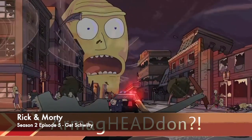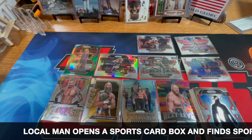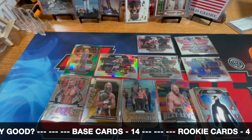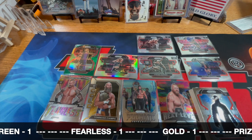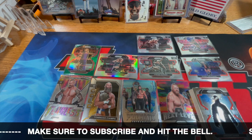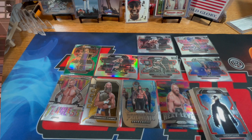All right, back with the total for the 2022 Prism WWE blaster box. There were six packs, four in each. I got 14 base, four rookies, four prisms — one regular Dewdrop and green was Trish Stratus. There was a Fearless, a Gold, a Prismatic, and a Next Level for inserts. That is a total of twenty-four, exactly twenty-four.